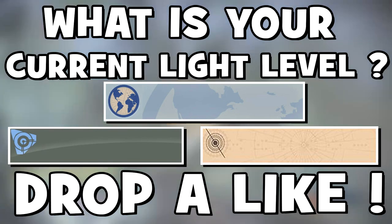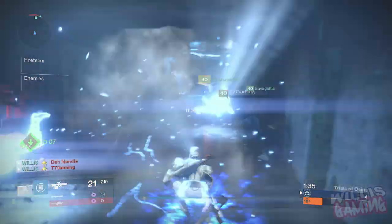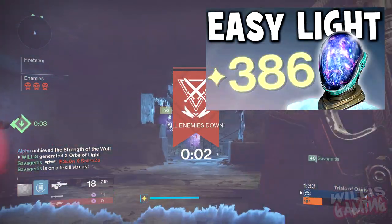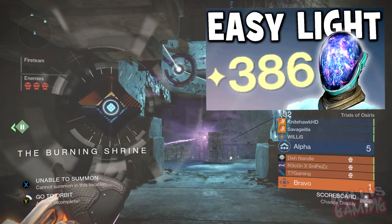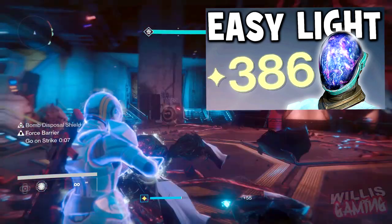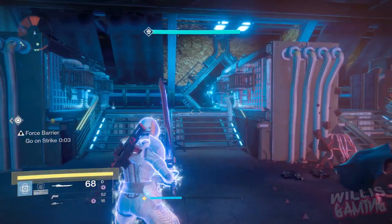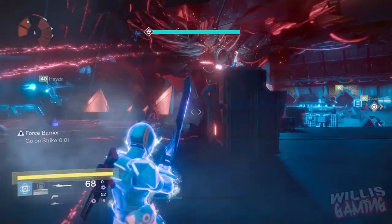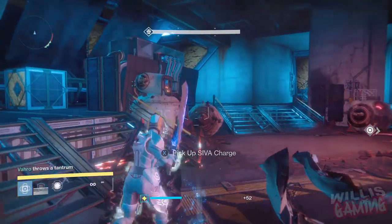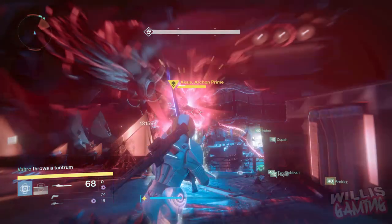Tell me what your current light level is and what guns you guys are using. I actually did a guide on how to get to 385 — that'll be linked on screen right now — just to save me explaining how to get from 365 to 385, because it's pretty simple and much easier than going from 365 to 400 in one go. In this video we'll be going from 385 to 400 light level, which I'm pretty sure all the people who play every day are probably at by now.